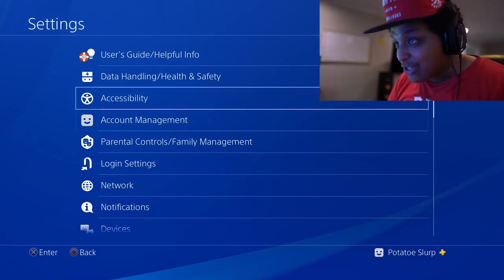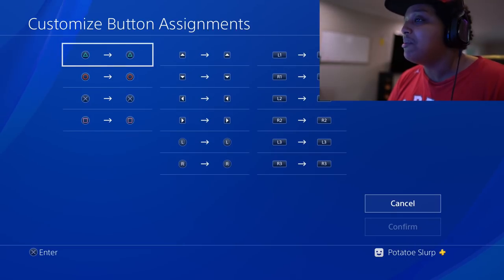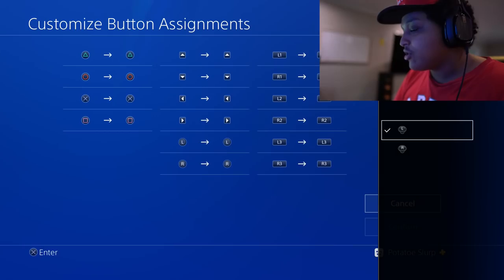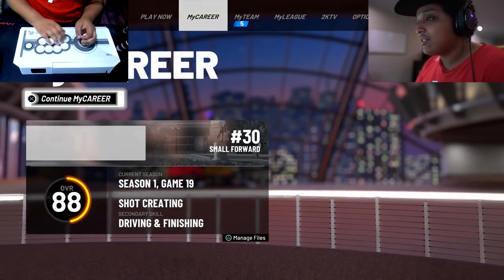I tried to do something like this last year, but there was a problem — the fight stick usually equates to the right stick on your PS4 controller, which meant if you're playing 2K you can't move; you could only do dribble moves. What I didn't know was if you go to Settings, Accessibility, and then Button Assignments, you can literally remap any button on your controller to any other button. So if I do left stick goes to right and right stick goes to left, it should work.